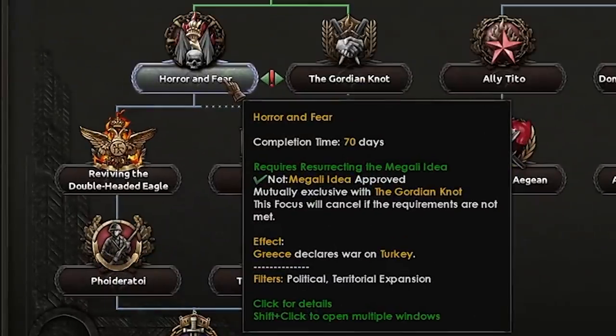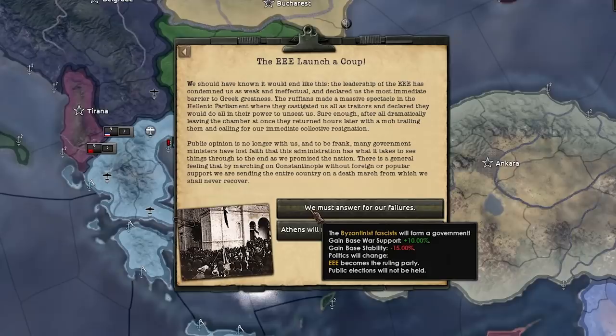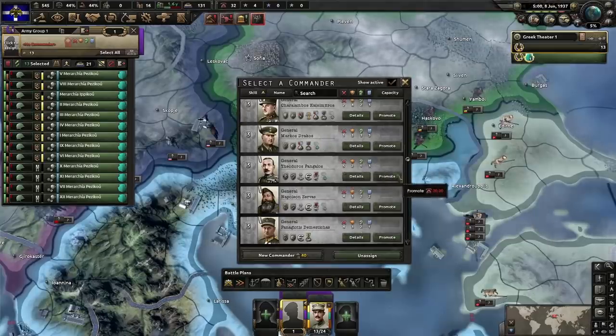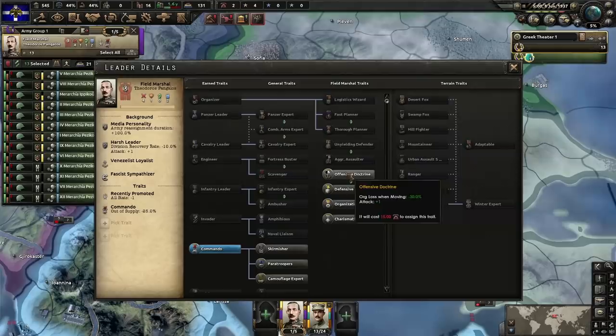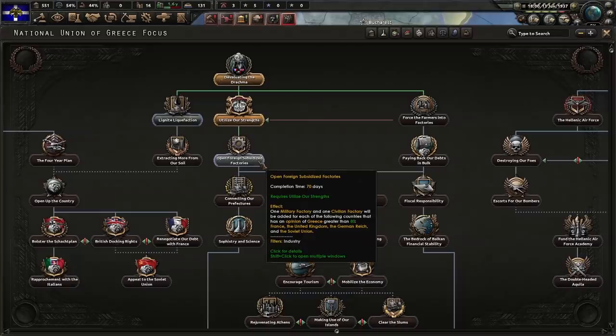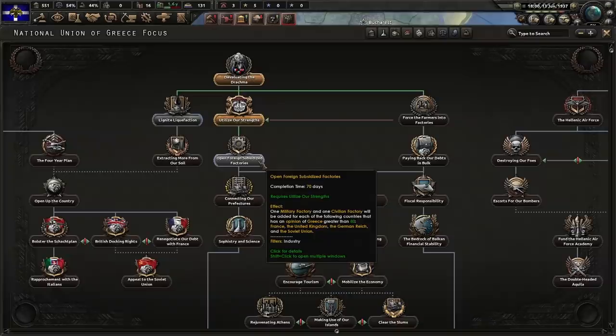Next up we need factory output, so we're going to utilize our strengths. The EEE has launched a coup — we now are the EEE. Let's promote that general: five attack, promote, boom. We'll go for offensive when we've got the command power. More artillery. Now we've utilized our strengths — we could open foreign subsidized factories. If you have good relations with France, UK, Germany, and the Soviet Union, for each one you've got good relations with you'll get one free military factory and one free civilian factory. Unfortunately because we defaulted on our debt with Italy we're never going to get good enough relations with Germany, but the other three will still do. I maximize this for time efficiency.